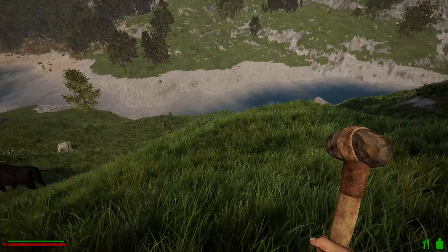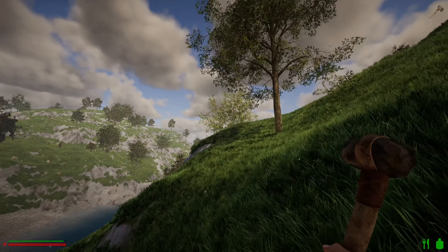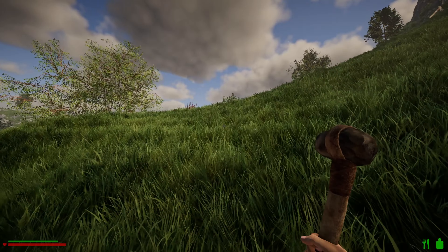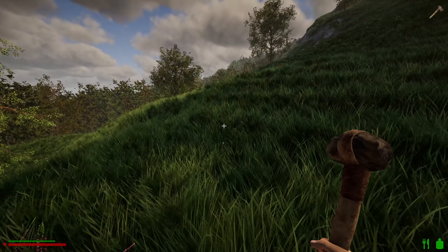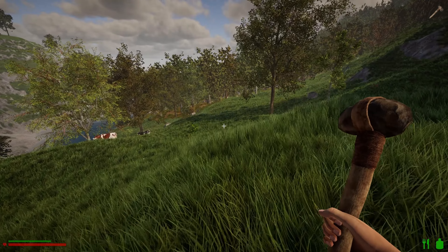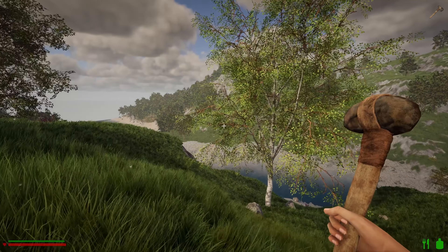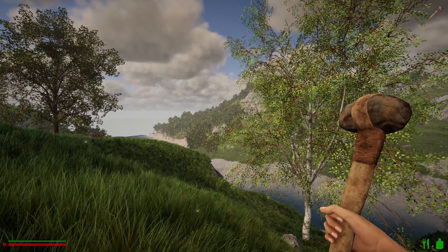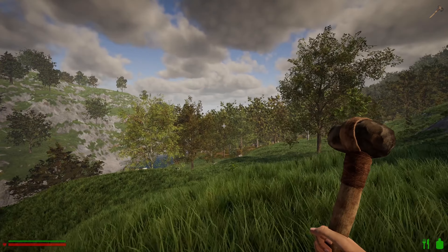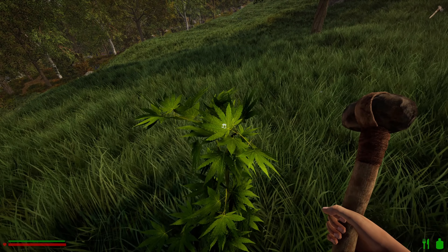I thought all of this was kind of flat, but it's definitely not. Let's pop around here and see what the terrain's like - if it's too hilly to build on. There is more of this biome across on the next little island, so let's go have a look. We got hemp - we'll take hemp fiber.